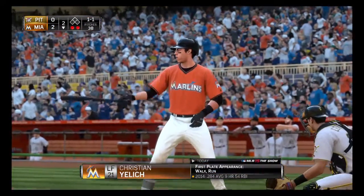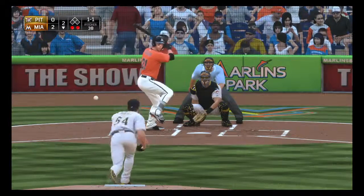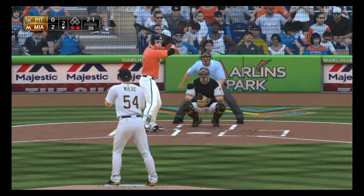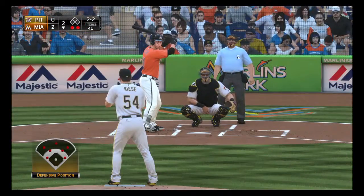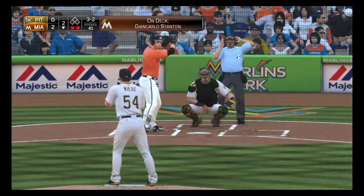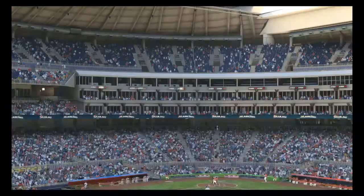Christian Jelicic will stride in — he walked and came around to score his first time up. Bases are empty here with two men out. On the 1-1, outside for 2-1. That next pitch is hit on the ground but fouled. The 2-2 is low — a good eye there as he works the count full. And he struck him out to end the inning.